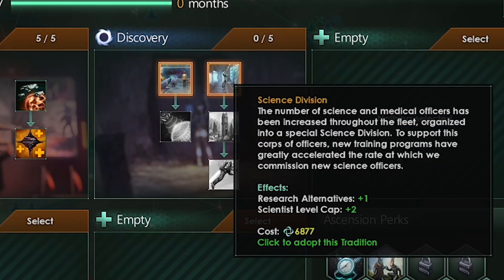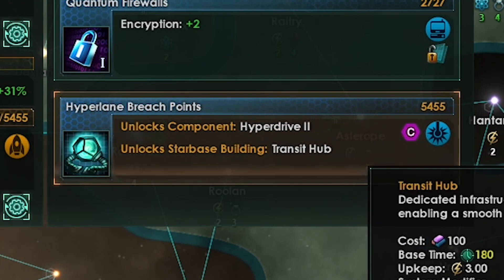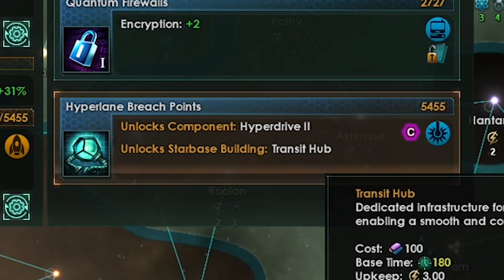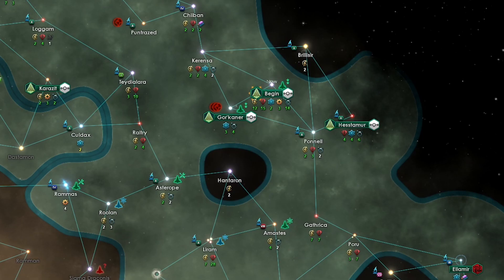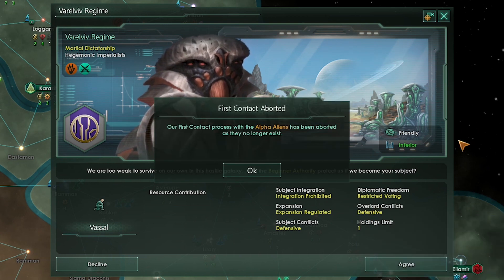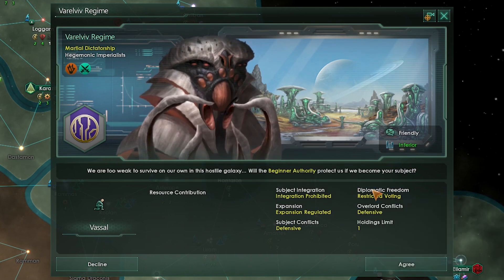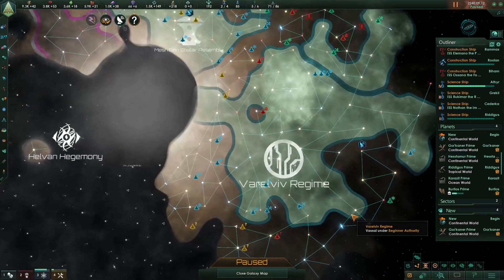The next tradition we will pick is science division for more research choices. If you have the overlord DLC get hyperlane breach points as soon as it comes up so the hyper relay tech shows up — you also want this if you want to use wormholes or make gateways. We got a subjugation request from another empire — they want to be our vassal. See this is what happens when you keep pumping out the ships — always click accept. See, we are conquering empires without firing a shot.